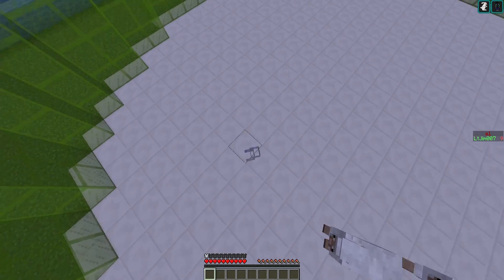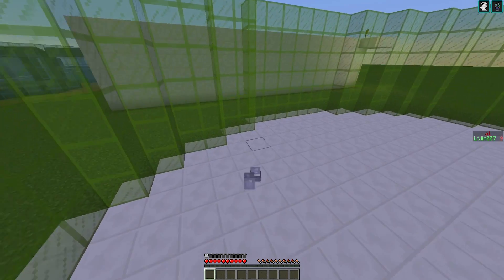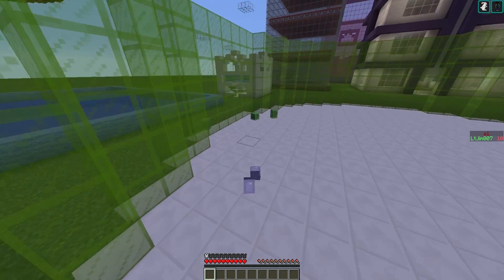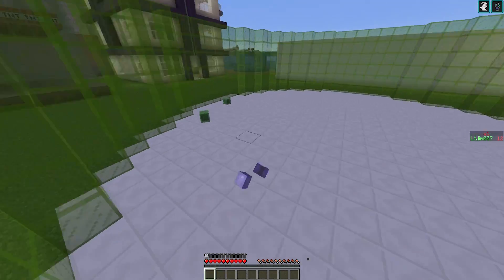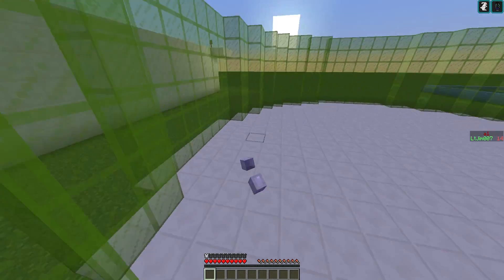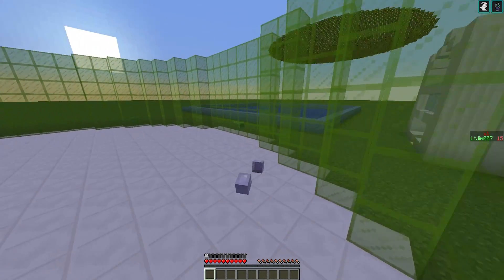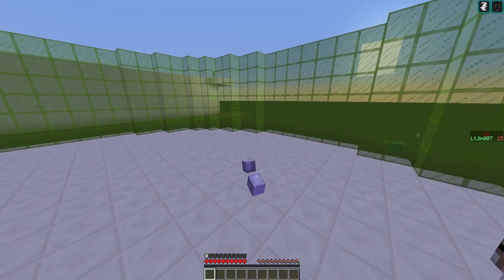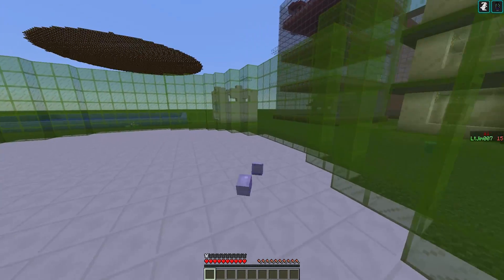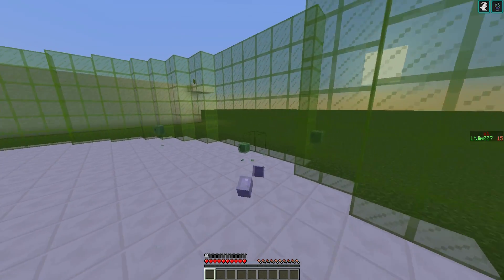That was very close. If we look behind us we have a long trail of sheep. With other people in this arena it would be very difficult to avoid them. Let's grab a few more and see how long we can get before we crash and lose. As you can see on the scoreboard on the right it shows how many sheep you have behind you. There are some spawning outside the arena, so I'd recommend making it a lot bigger than this, otherwise the game will be over very quickly.